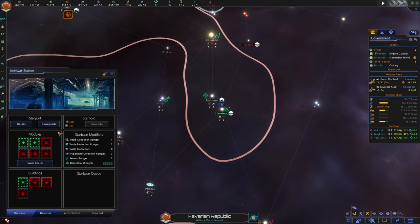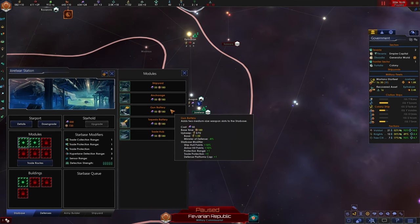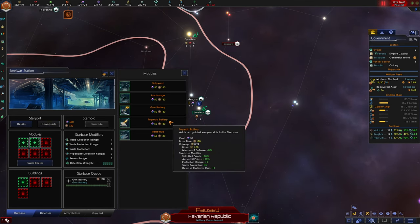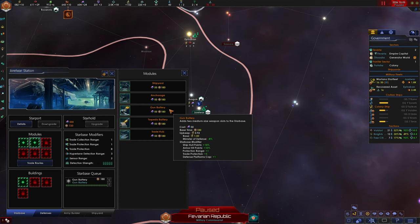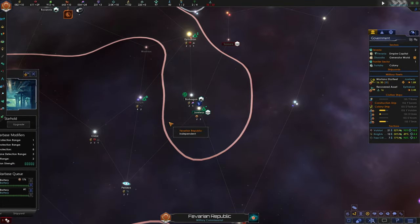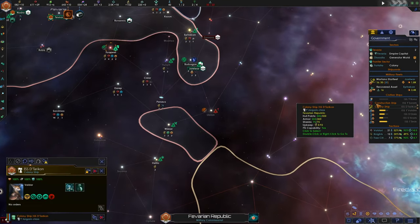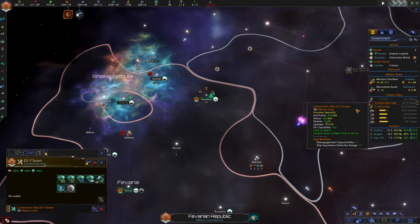Our Jorlwar system has finished building, so we can equip it with a gun battery. We're going to stick with gun batteries for now - torpedo batteries are going to be better later in the game when the AI has bigger ships, but against corvettes torpedoes are kind of lackluster.